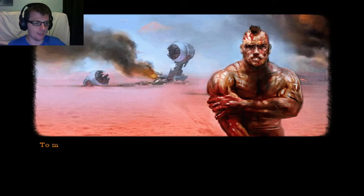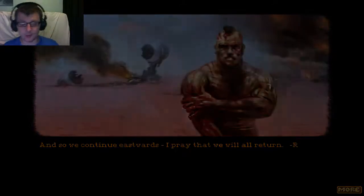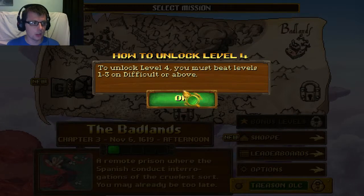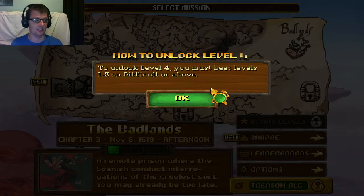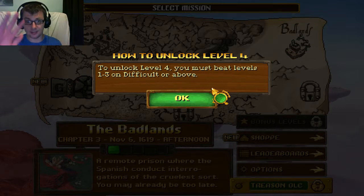We just saved some guy. I think it's the last level coming up now, so this could be interesting. To unlock level 4 you must beat levels 1 to 3 on difficult or above — in which I'm probably going to do terrible. So if you guys want to see that, let me know and I'll gladly jump in again. But that's all for me for now. See ya.